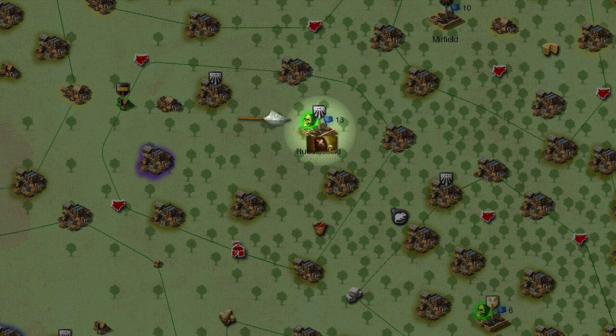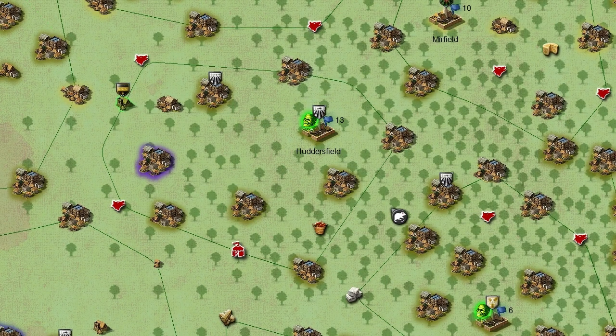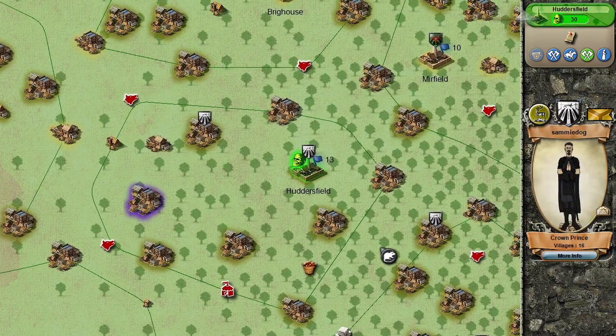This parish capital is infected with the plague. The number of green skull icons will give an indication of how severe the infection is. If we click on the capital, we can see in the right panel just how infected it is. The higher the infection level, the greater the popularity penalty for all villages within the infected parish.